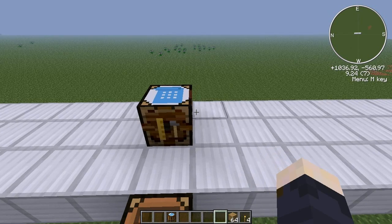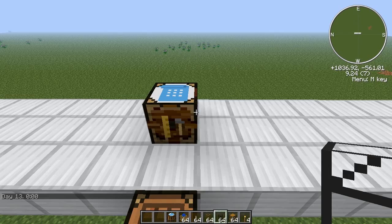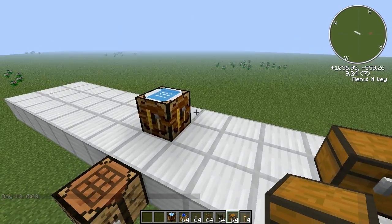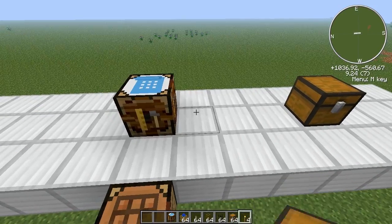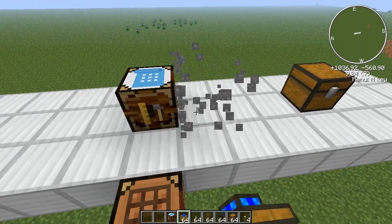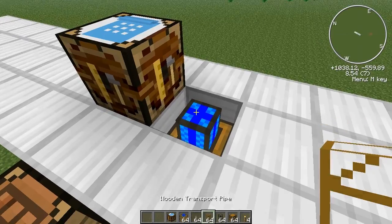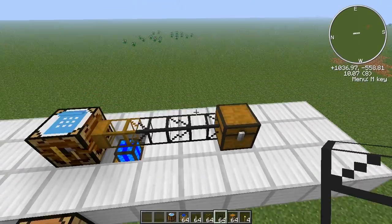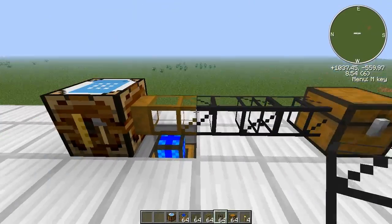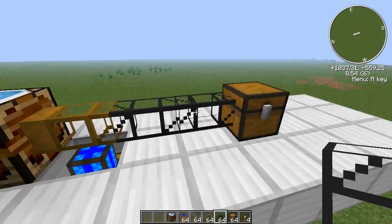Okay, next we need to turn on the demo and set up a little example. I need a chest and also some pipes. Let's say that we want to make torches automatically with this one. We need to have a redstone engine to pull out the items from the automatic crafting table, and then a wooden transport pipe and a couple of cobblestone pipes to connect to the chest. I'm going to add an annotation about all of these so that you can see how they work and how you can craft them.